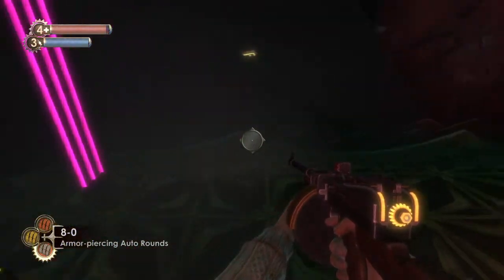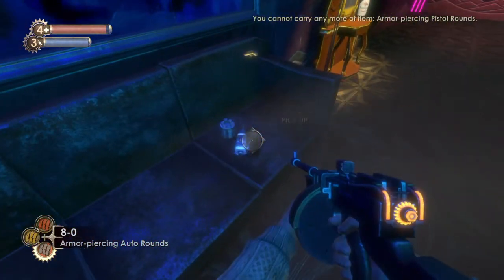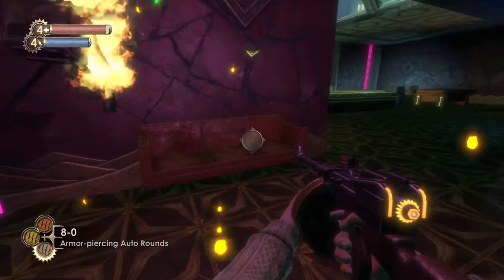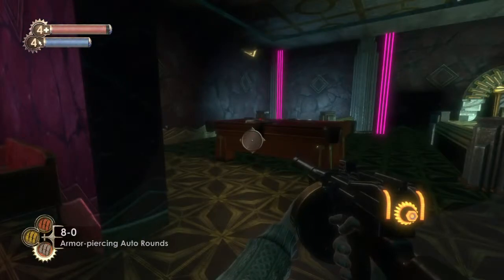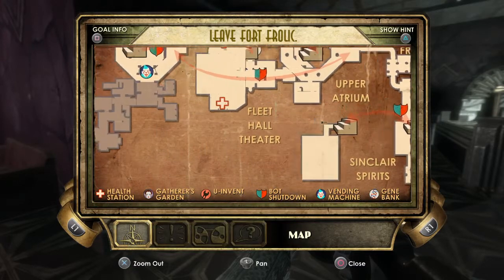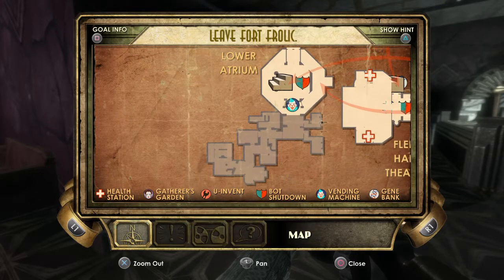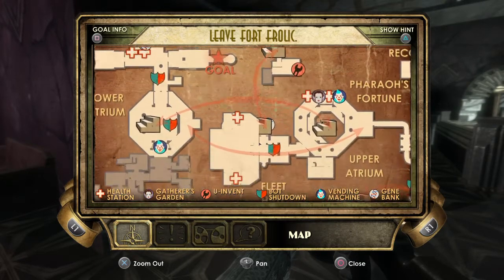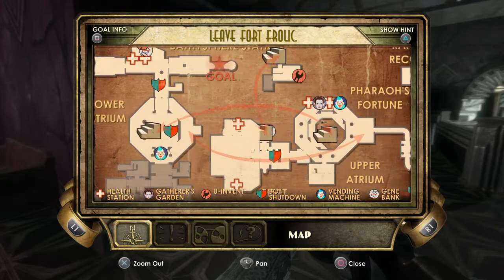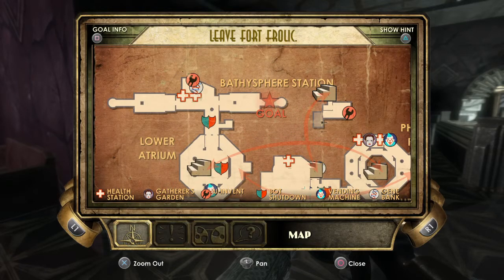A health station. Not much else in here — let's take a look. We've looked all around in here: Pharaoh's Fortune, Poseidon Plaza, Eve's Garden. What's over here? I haven't been in there. In the lower atrium, there's something over this direction — that's a whole other area we haven't been in. And we haven't been up here in the theater — I think it's called the Fleet Theater. The projection room — we need to go up there.